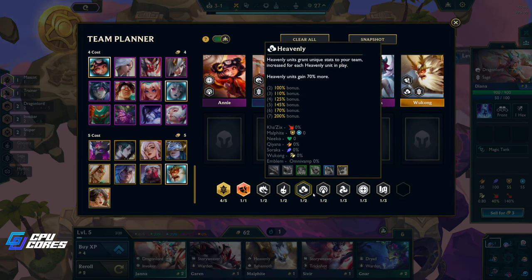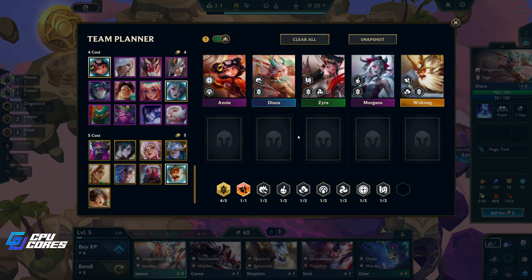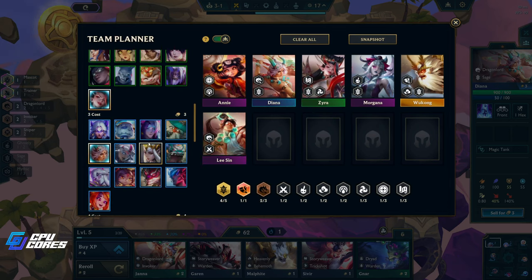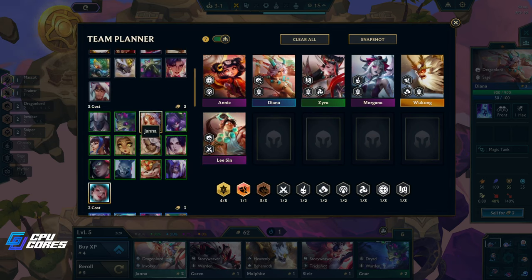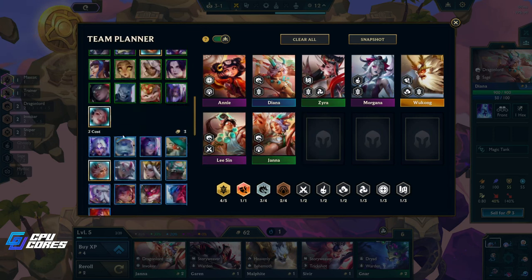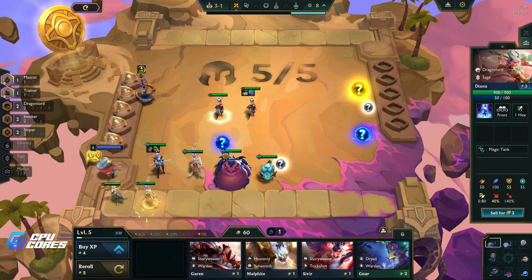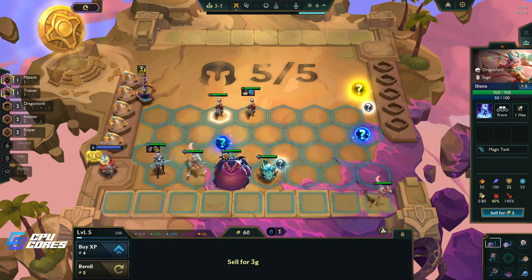We want Morgana, we want Wukong. We're missing our sages - those are sages sorry. We're missing the dragon lords so we got Lee Sin and Janna. And we need Rakan as well. That's our pretty standard team that we usually go.